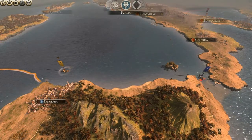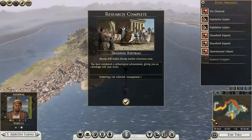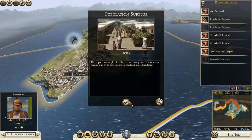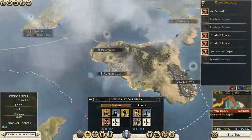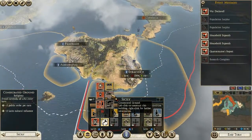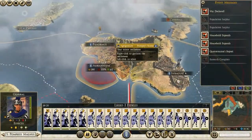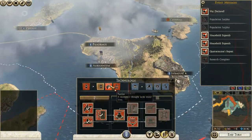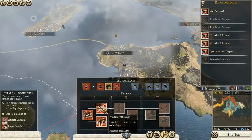I should probably move this army to a town that's closer to Africa. Population surplus in Sicily and Corsica, but I can only afford one upgrade. I want a Velites unit here. But I actually think I'll have to stop for now — it was a little bit of a slow start.